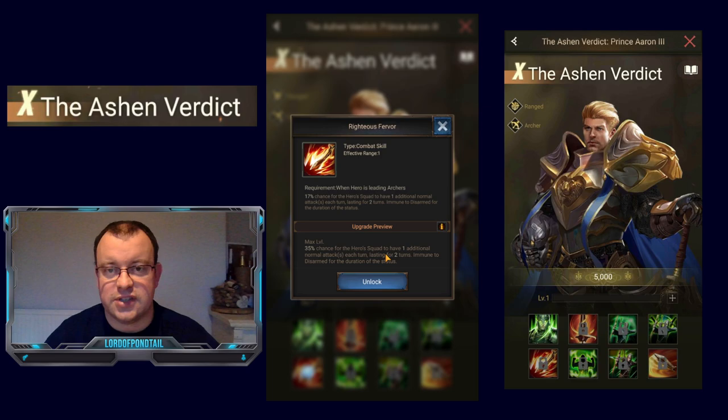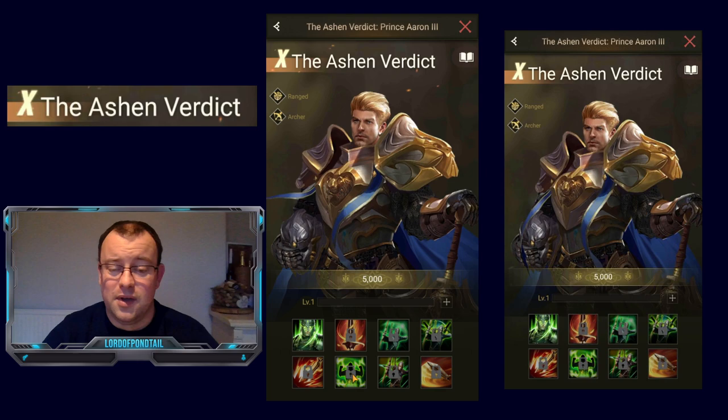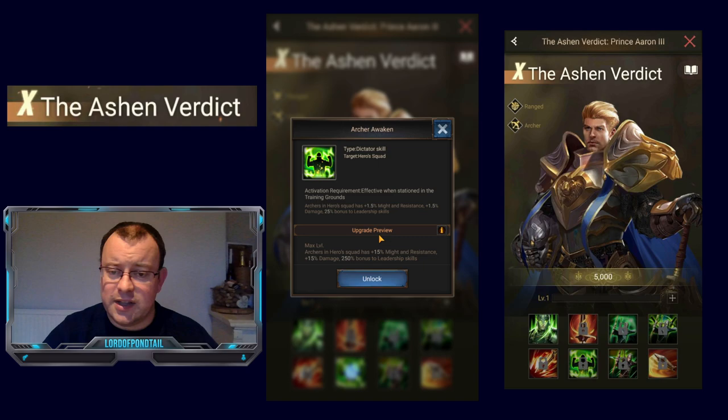You want to be normal attacking as many times as possible to hit those seven normal attacks which activates the second skill. By this skill activating you're gaining two extra marks, plus being immune to disarm stops you from being countered — hopefully. But a combat skill with only a 35% chance for a hero this far into the game is not impressive. You would want that skill to be either a prep skill or maybe even a status skill.